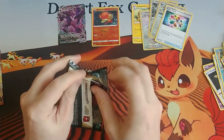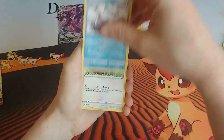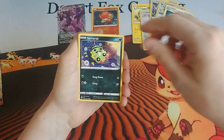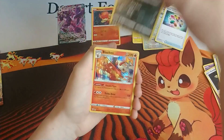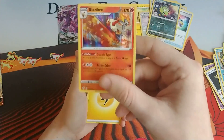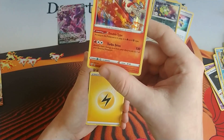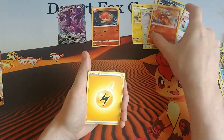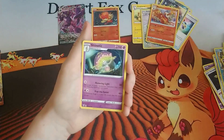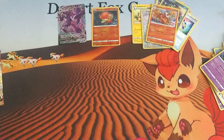We've got the Galarian Darumaka, Centrate, Ralts, Snom, Spinarak, a reverse holo Spinarak, and a Blaziken with the double type — as long as this Pokémon is in play it is Fire and Fighting. Turbo Drive is one Fire and two Colorless for 130 — attach a basic Energy card from your discard to one of your benched Pokémon. Also an Electric Energy, Dartrix, Staravia, and Shiinotic.